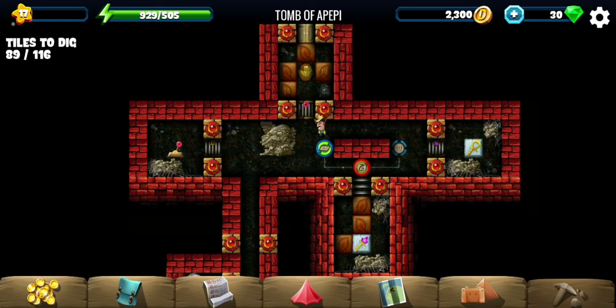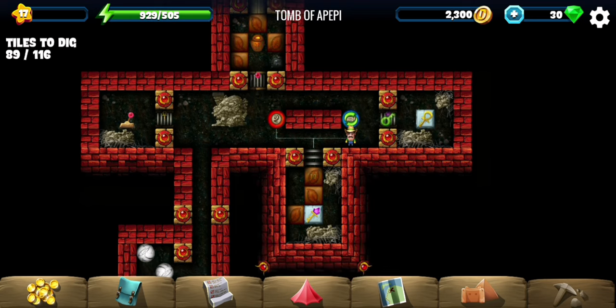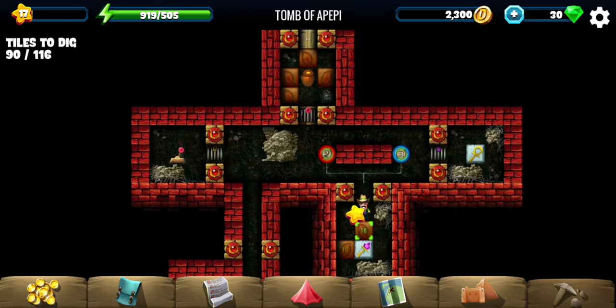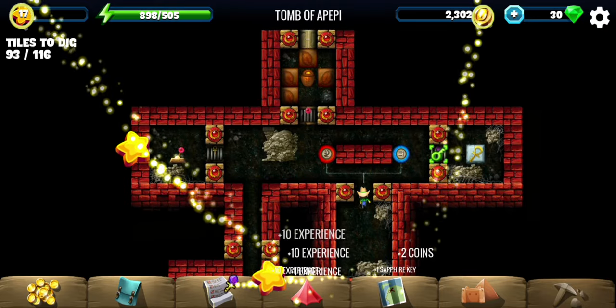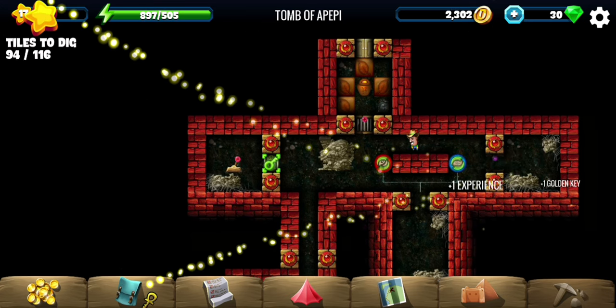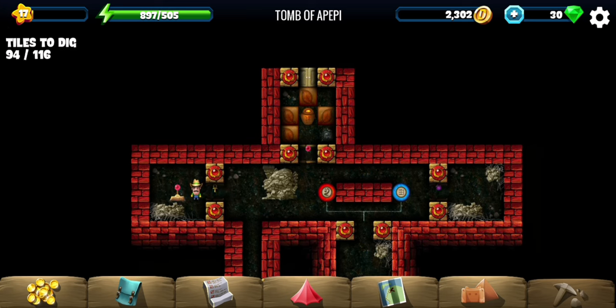Another set of stones to put on the marks. That gives us one key, and we use that key to get yet another key. Finally, this has the lever for the main door.